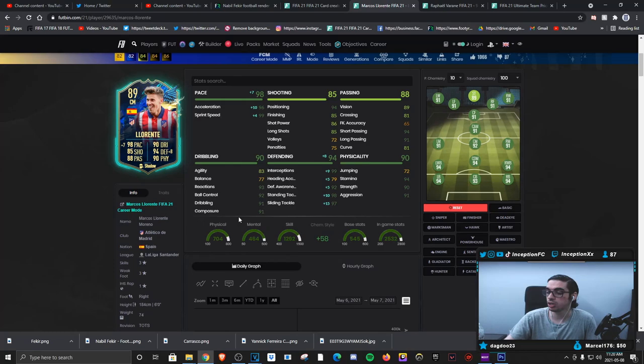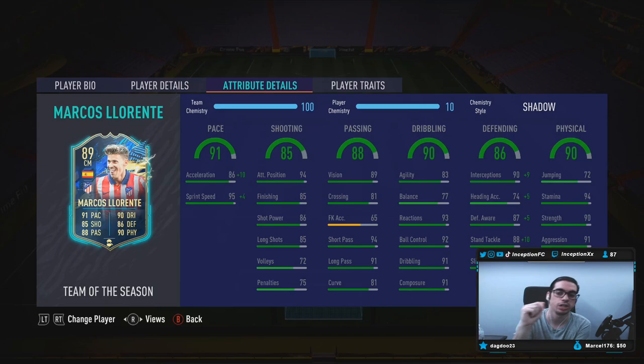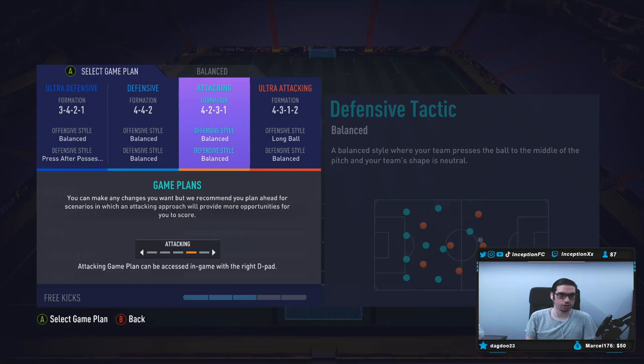Base card passing stats are pretty good. For dribbling, the Engine chemistry style gives him plus 10 for balance, plus 5 for agility, plus 8 for dribbling, while also boosting pace and passing. But for the meta of the game, I do think pace is more important — especially the acceleration to get into positions really quickly. His defending base card stats are really good, and with the Shadow we're boosting it by a lot. For physical, we have 90 strength, 91 aggression, and 94 stamina with those high-high work rates.